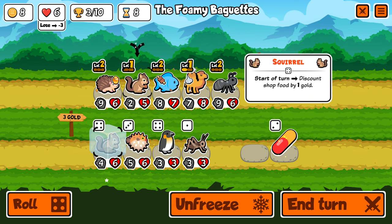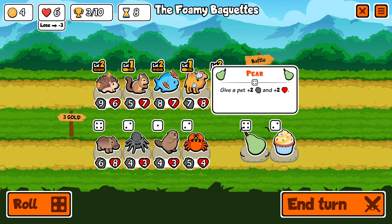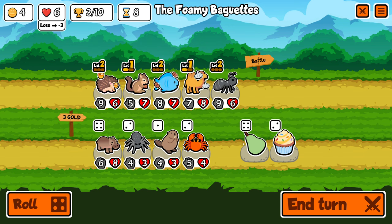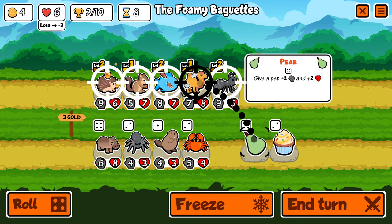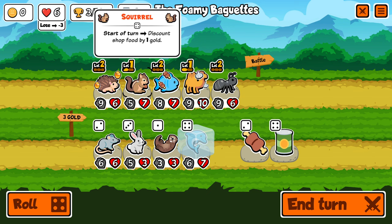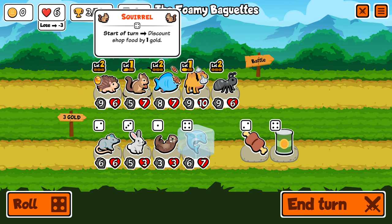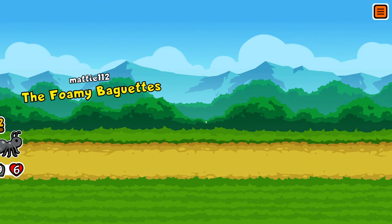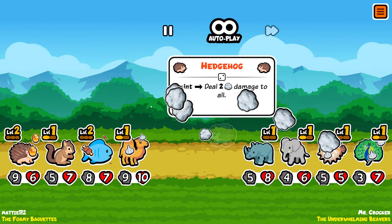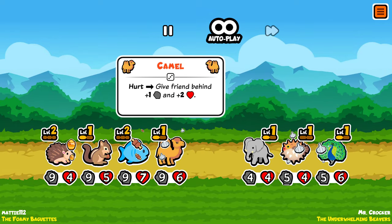Let's buy the canned food, let's buy the squirrel, let's roll. I also noticed I only get discounted once — that's unfortunate, I thought everything would be discounted. I'm not too sure about the squirrel knowing this; just have to read it a bit better. I'm feeding a pear to the camel. Dolphin is nice to have — maybe use the dolphin instead of the squirrel; it even has one more power. Foamy Baguettes versus the Underwhelming Beavers — I definitely hope they are indeed underwhelming. Holy hell, so much is happening. I guess this is an easy win — GG!